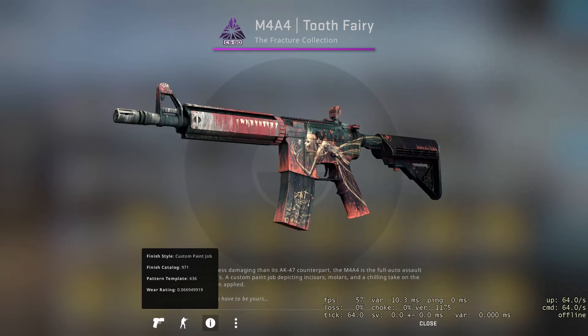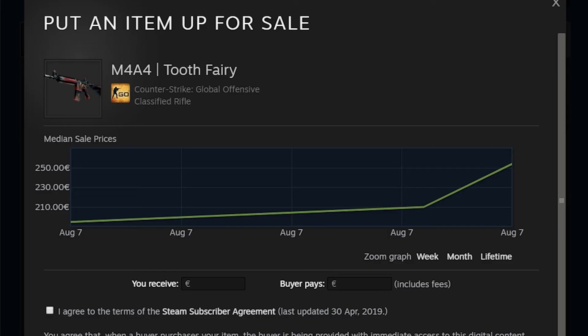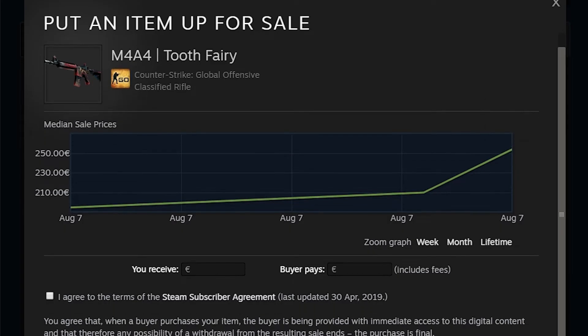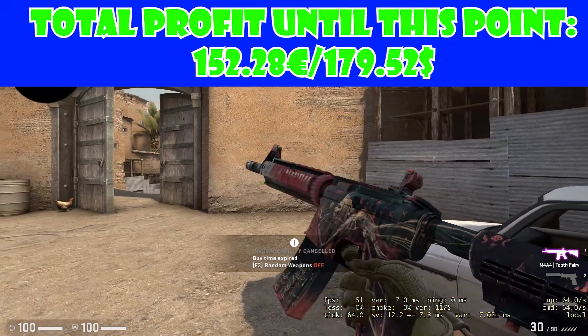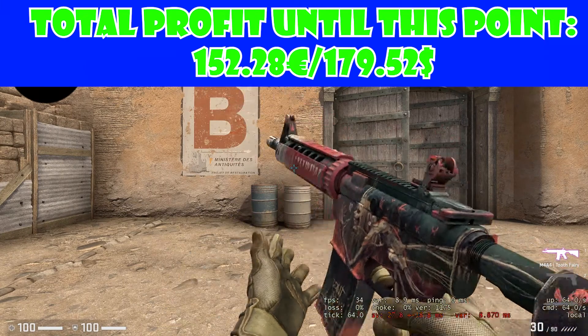0.0669 — amazing! How much is it on the community market? The last sold for 253. Right now I don't know the exact numbers but I know it's a huge profit — you can see everything on the screen.